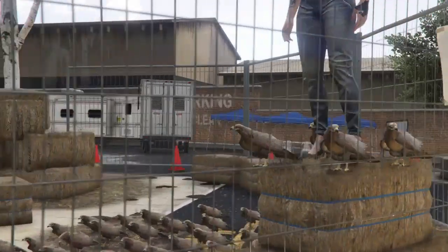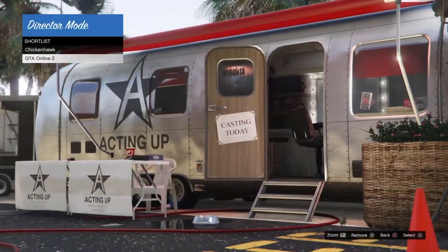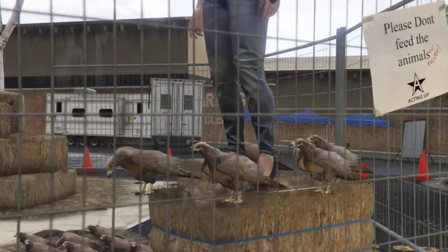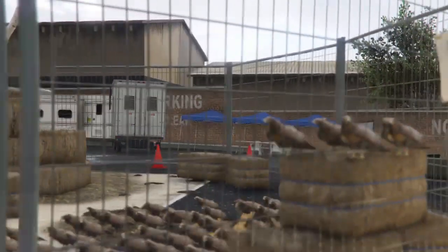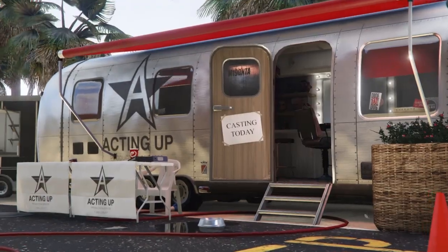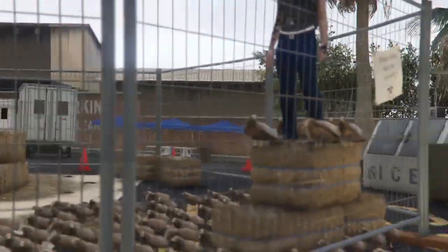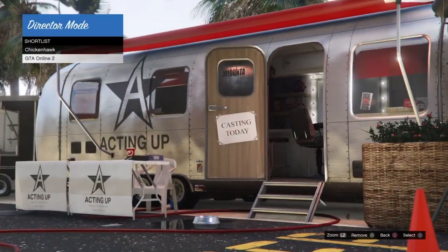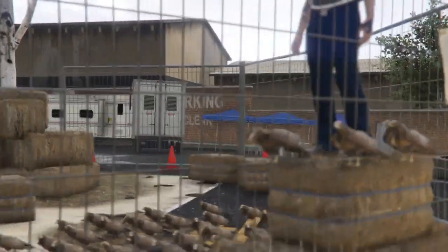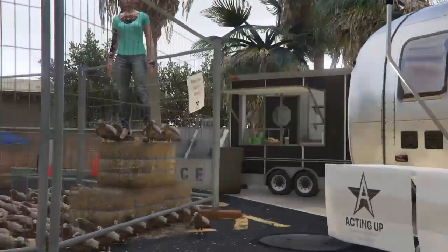We're going to do the flicking for 26 minutes — you guys know this part. We're going to flick back and forth for 26 minutes until our online character is standing over on the haystack. Once our online character is standing on the haystack, we want to make sure our character is not popping back over to the trailer, because that leads us to tip number two.